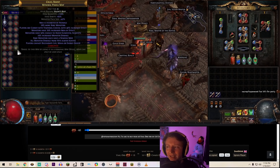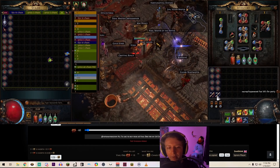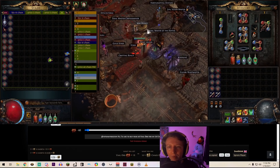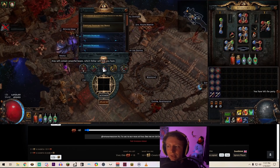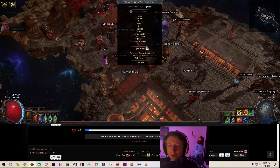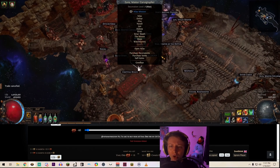Another big thing I like to do is keep at least a few rows of maps in my inventory, and I keep my wisdoms and portals at the bottom. That way I can pop out of a map and immediately put the next one into the map device. I come out of the map, portal out, put another map in, open the portals, then do my trading.